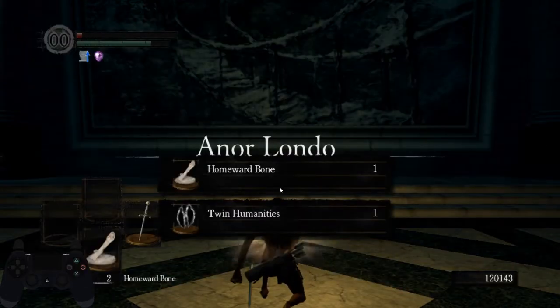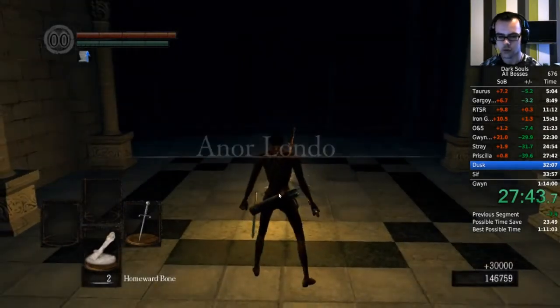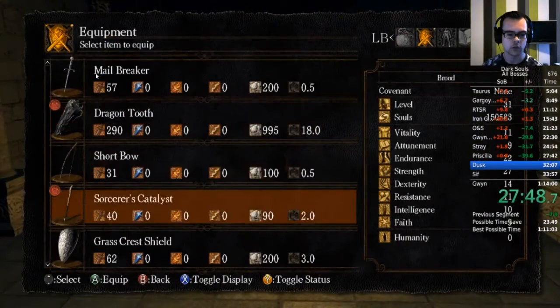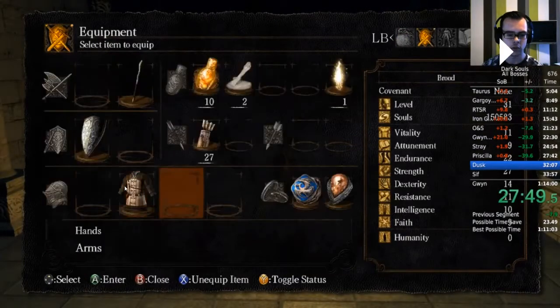Here's where my footage got lost so I'm going to use my PB here. At the stand-up you don't do anything — you warp to Undead Parish. Remove the Millbreaker from your first hand slot, equip the shield here, and equip all your armor.